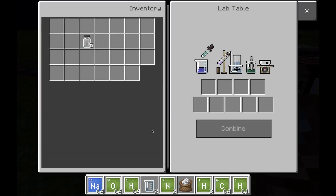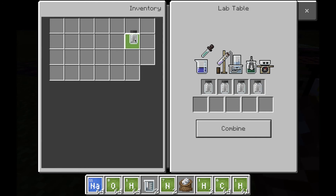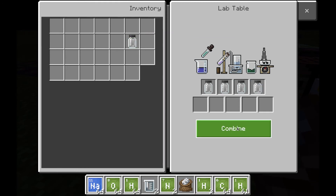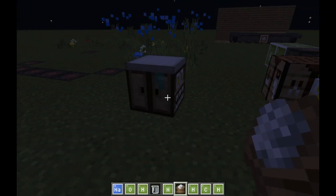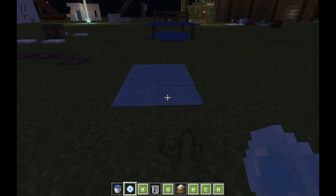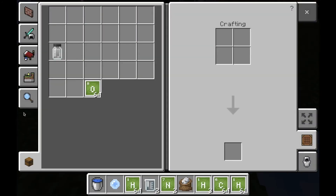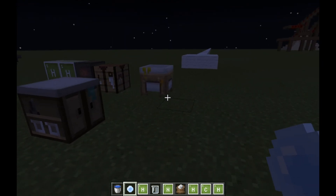Now go to your lab table and place all of your sodium acetate in. And there you have it — ice bombs! You get three ice bombs, and that's basically the end of the video.